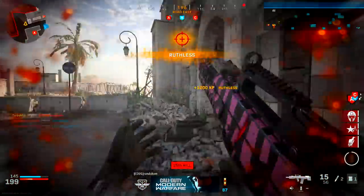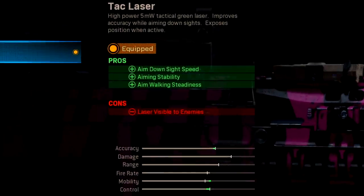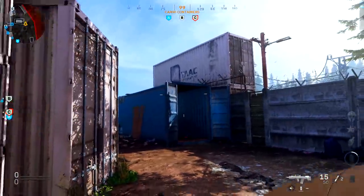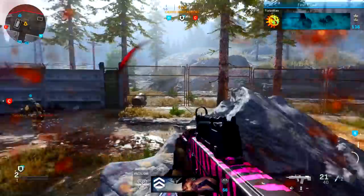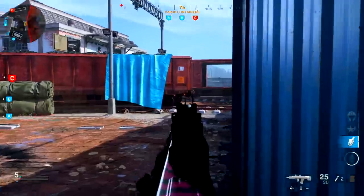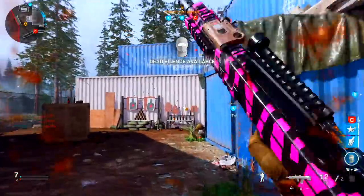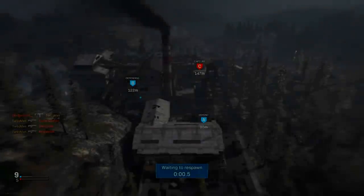The first attachment on the main class setup is the TAC laser, which gives you aim down sight speed, aiming stability, and aim walking steadiness. Increasing mobility on this weapon is a major plus given how slow and clunky it feels. The con is that your laser is visible to enemies, so keep engagements short to medium range — at long range, enemies will spot your green laser and locate your position, leading to unnecessary deaths.